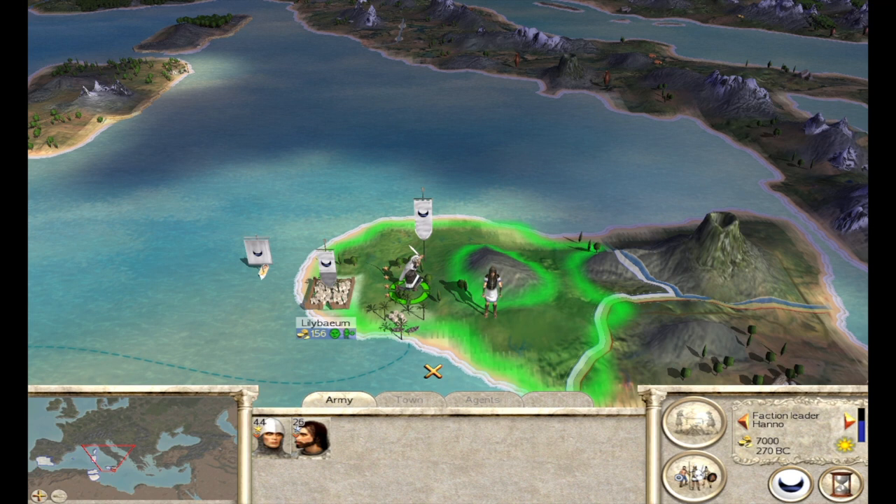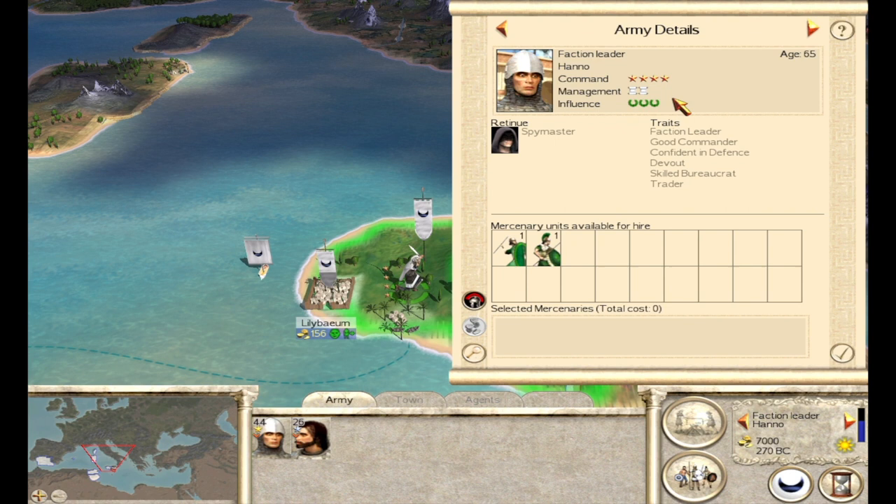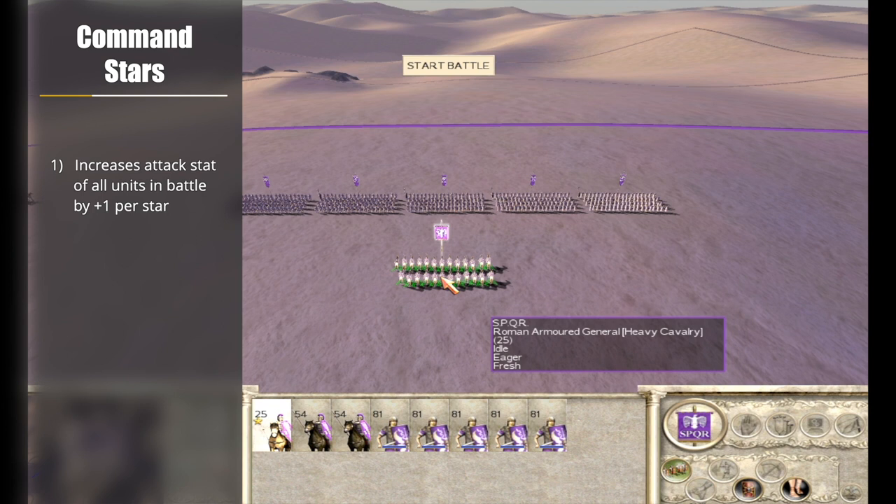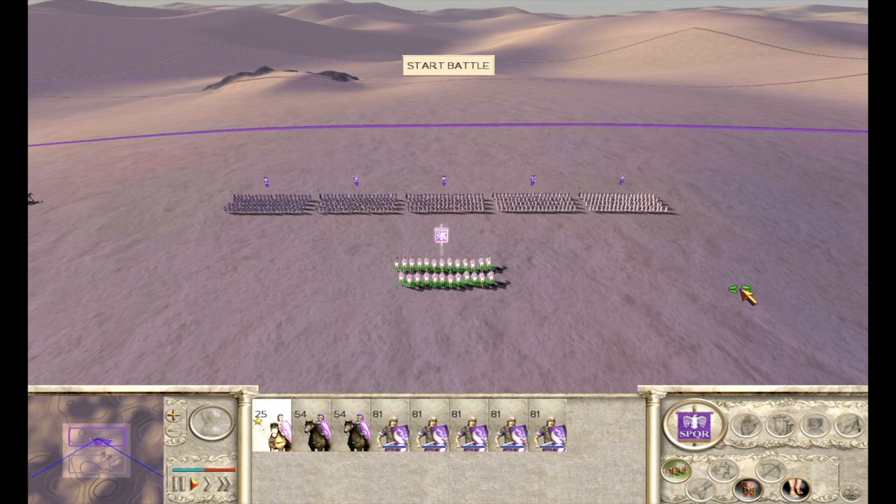Command is what I view as the most important of the three principal traits that a general can have. The first and most important thing Command Stars do is increase the attack stat of all units under your command. For every one additional Command Star your general has, every unit under his command in the battle gains plus one attack. That can be a huge difference in a battle, especially one with pretty equal numbers, types, and quality of units.